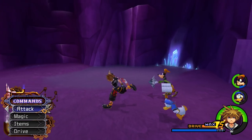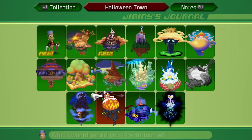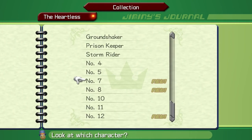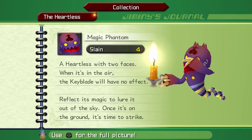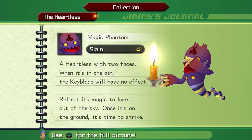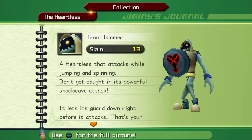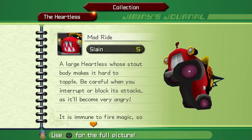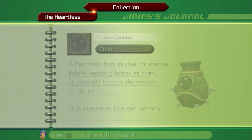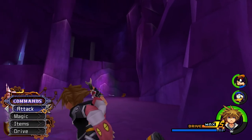Let's jump into Jiminy's Journal. We can see we have new Heartless now. The Magic Phantom: when it's in the air, the Keyblade will have no effect — reflect its magic to lure it out of the sky, then strike once it's on the ground. The Iron Hammers are pretty easy. The Mad Ride we've seen. The Camo Cannon — they're immune to fire and lightning, so don't use Thunder on those guys.